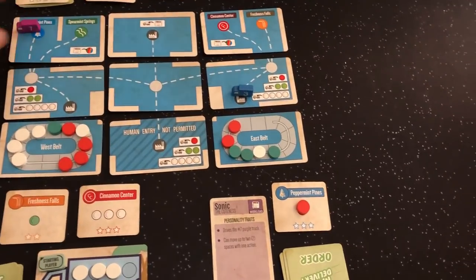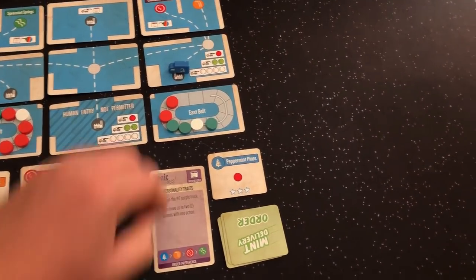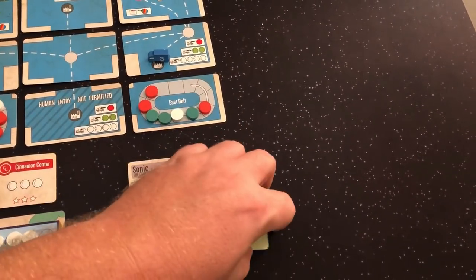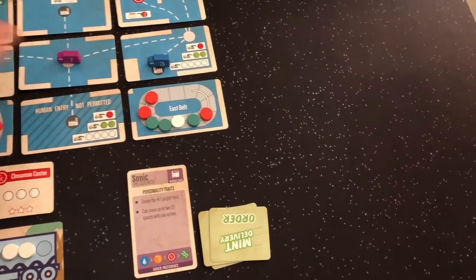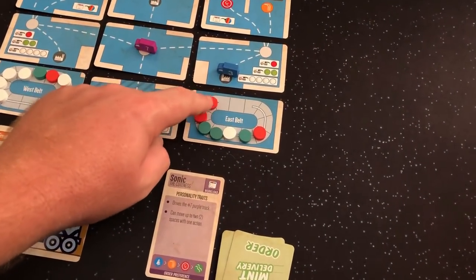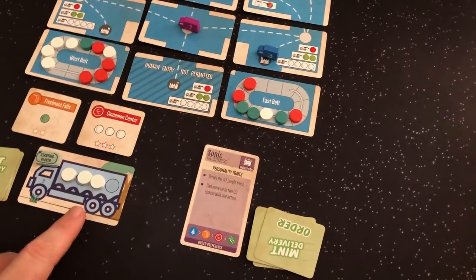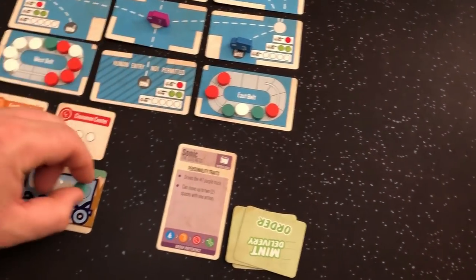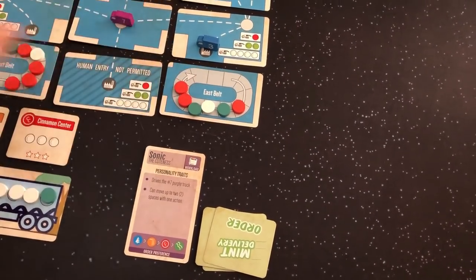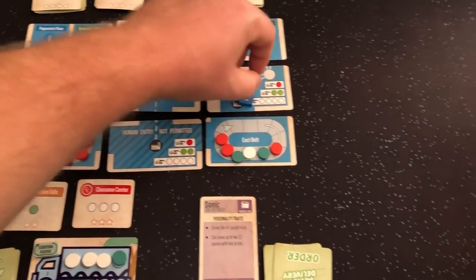On the next turn I'll be able to take the green and start to deliver these two orders. She's going to move one, fulfill her red order, and then move one, two. Now it's my turn — I've got the first four spots. I could load two green but I only have space for one, so I'm just going to load one green and shift back. That was my first action. Second action: I'm going to move up here.